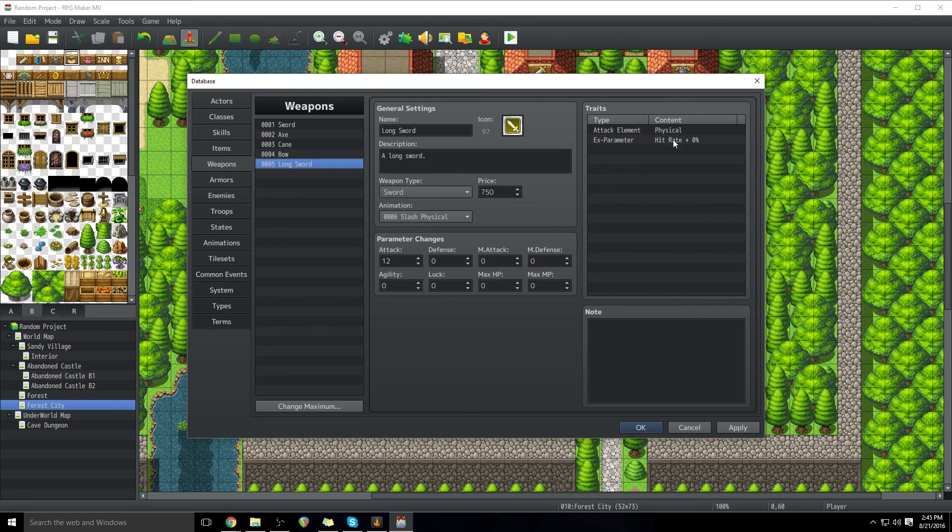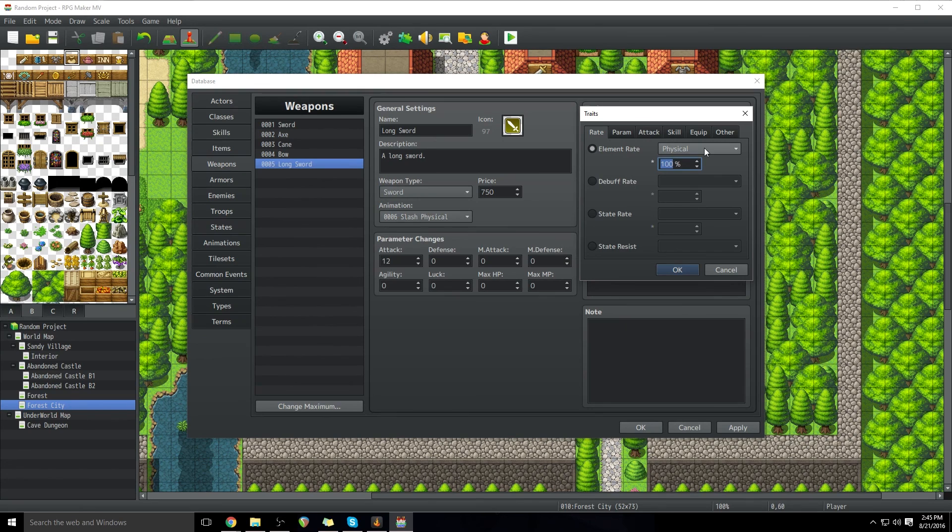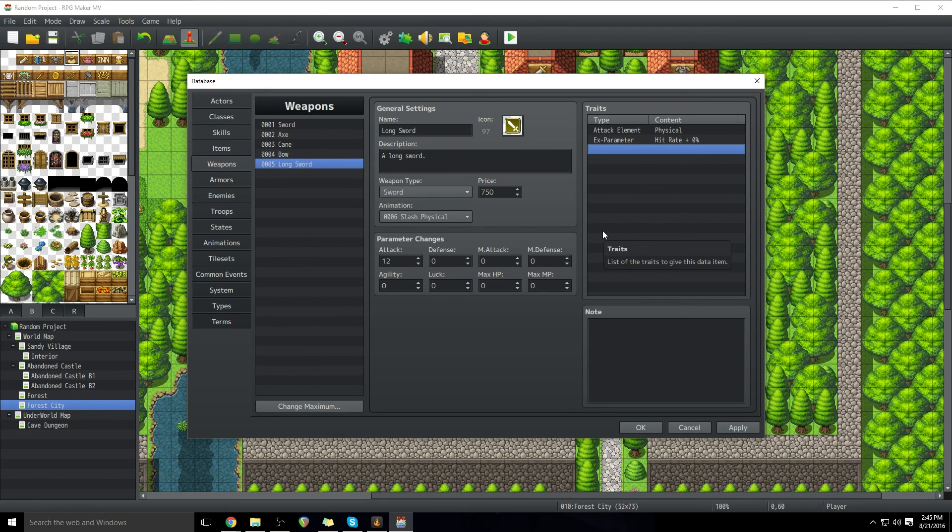Back to the longsword — I don't really want to add extra traits, but if I did, I could have it deal a certain percentage of its damage as an element. By default there's physical, fire, ice, thunder, water, earth, wind, light, and darkness — and you can add your own elements, which I'll cover in an addendum later. You can add a debuff whenever it hits, increase attack speed, have it attack multiple times, add skills, and tons of other stuff. You can get really tricky and make complex, cool weapons — like swords that deal damage to their user whenever they attack but deal massive amounts of damage.